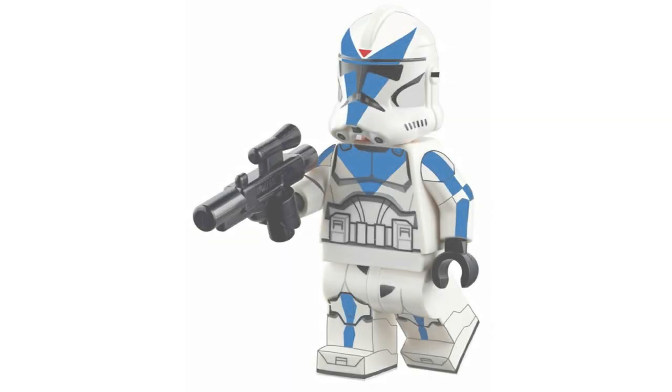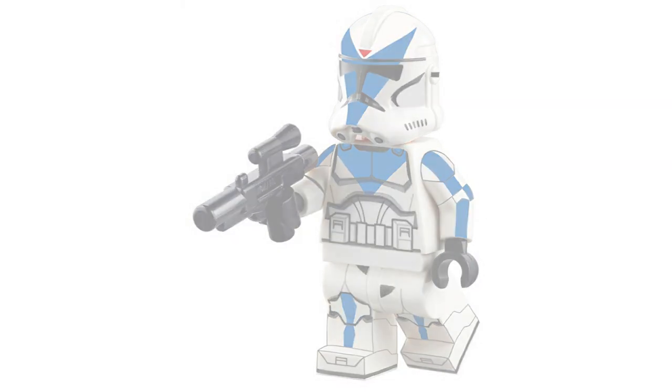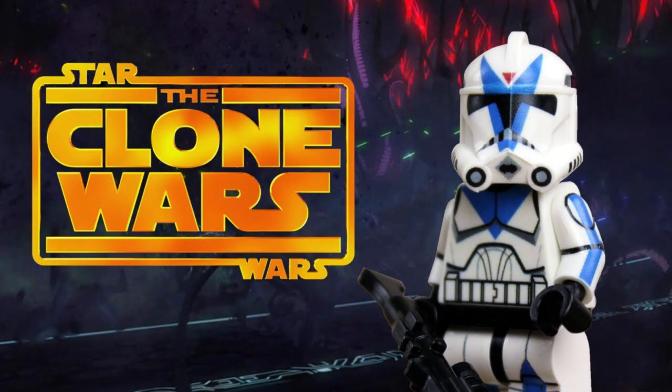For number three, we have Clone Trooper Dogma. Dogma was fiercely loyal to Krell, until the point where he shot Krell. I would give Dogma a printed face with his special markings, as well as his helmet, and maybe handcuffs for accessories since he was arrested. I think that would be pretty cool for a Dogma minifigure.